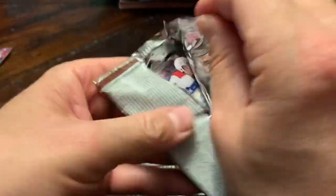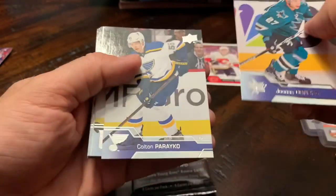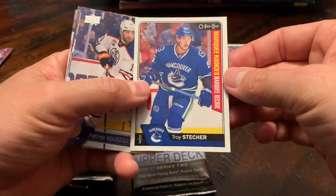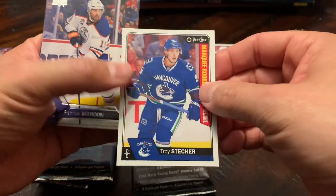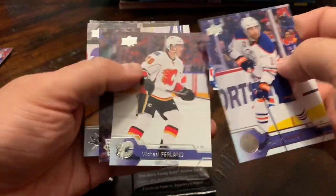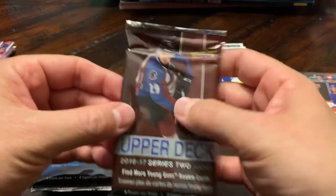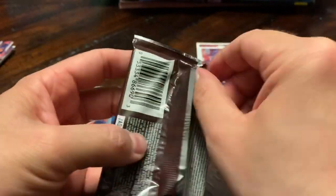Pack number two, hopefully we can get a couple of young guns out of this. Jonas Donskoi, Colton Parayko, Oscar Lindberg — that's kind of cool. Troy Stecher marquee rookies, Kanaki — my son's watching the video, so this is definitely an addition to the personal collection. Patrick Maroon, Neil Yakupov, Michael Ferland, Victor Rask and the rest of the base.